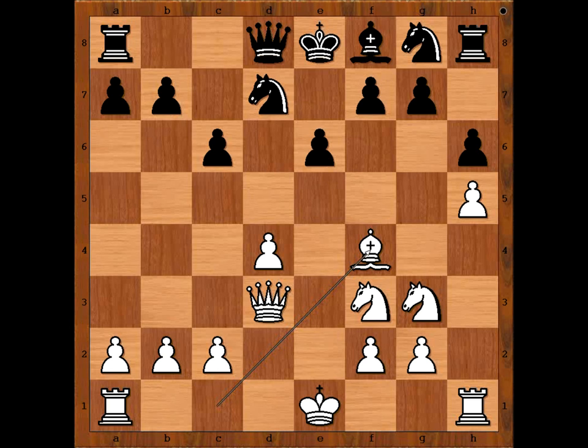Bishop to b4 check was played. Queen to a5 check is the most popular move, and after bishop to d2, queen to c7. In our game we have bishop to b4 check, c3, bishop to e7, castled queen's side.